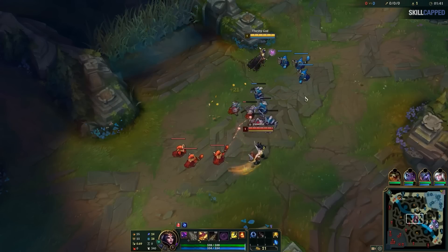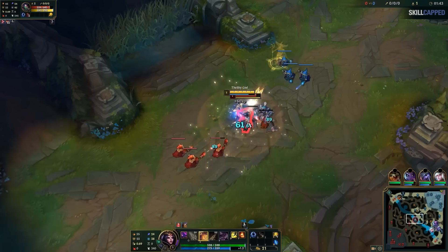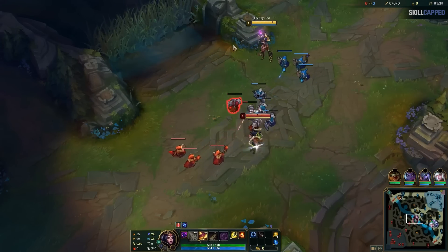Moving on, I grab the one CS I focused down, and since Akali used her fleet, now I auto her, back up a bit, then use W and another auto to proc electrocute and grab the CS at the same time. In a play like this, there were a few small things that made it better than what a normal low elo player would do.